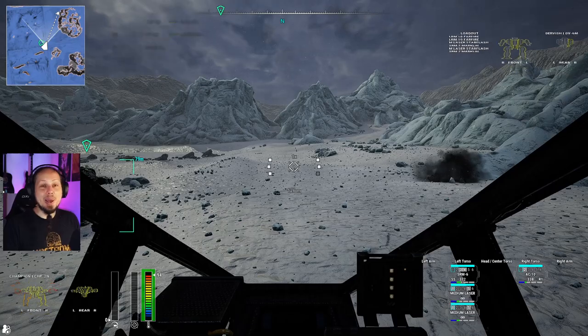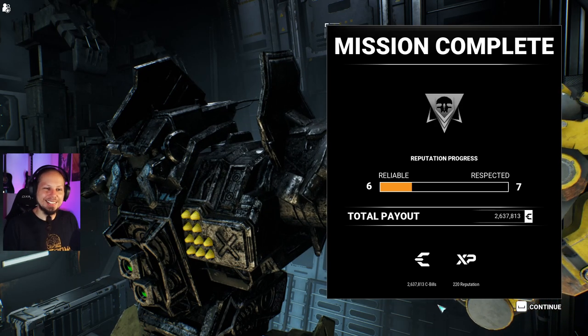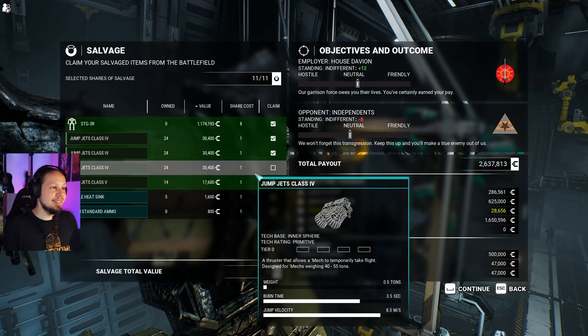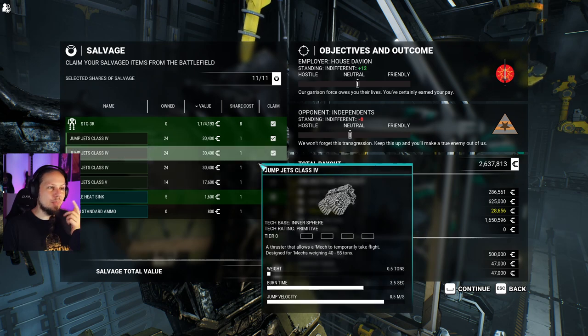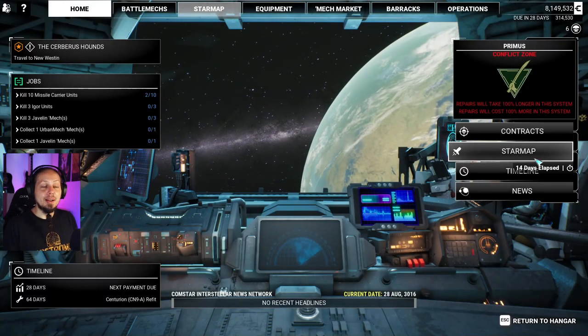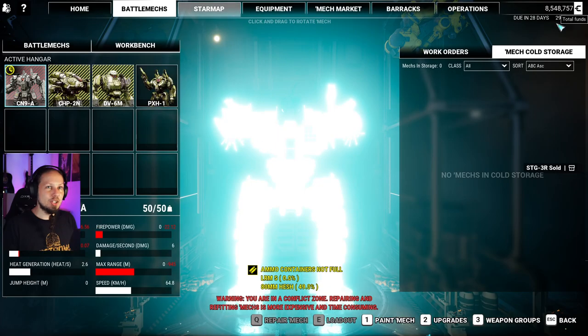Very solid round — we took minimal damage. It's definitely a different experience from the base game, just having that higher time to kill. It kind of feels like your weapons don't have such a big impact, which makes it less stompy. But I kind of like the idea of being in an actual tank on two legs that can take a beating. We'll take the Stinger, some jump jets, and a heatsink. We got a Stinger now — we're definitely going to sell it.